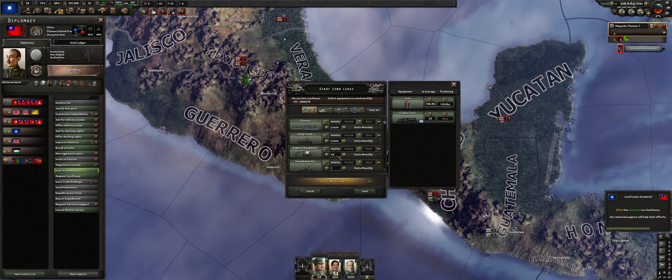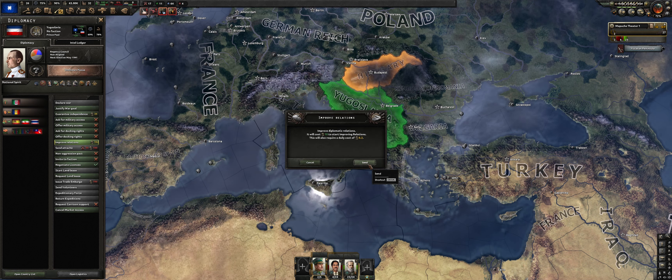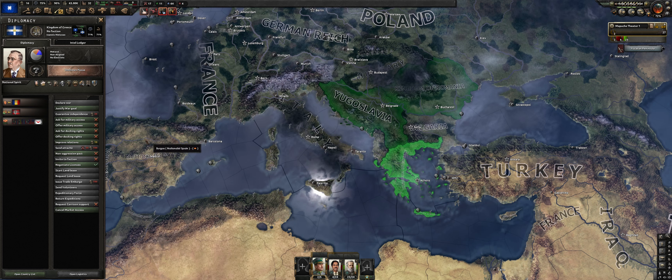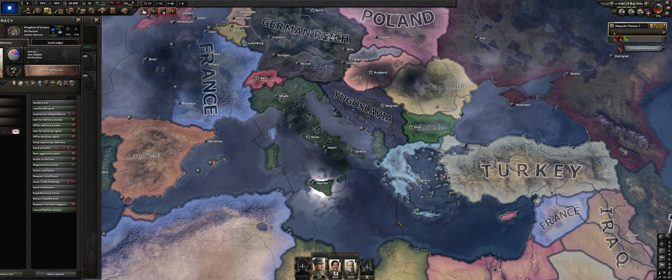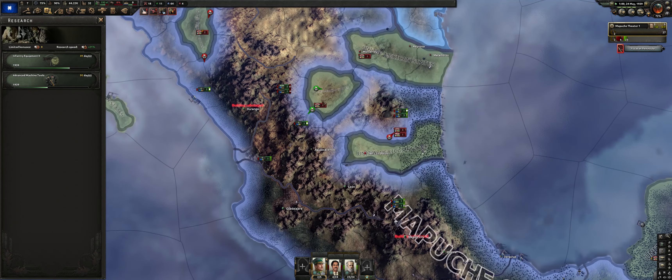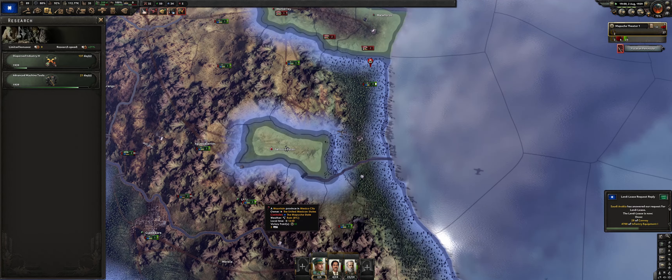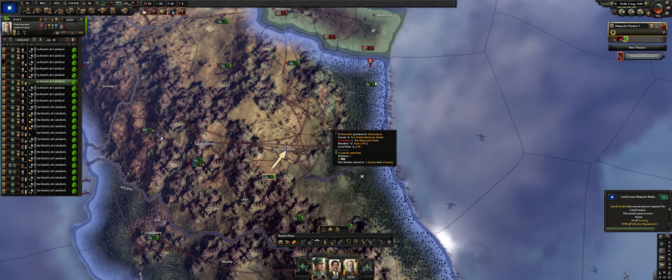Lend-lease — I have a whole guide on this, but here's a quick overview. First we start lend-lease with China, sending them everything including trains, trucks, and convoys. Then we go around and improve relations with different countries like Yugoslavia. Yugoslavia is really not a great country to improve relations with because eventually they will be attacked by the Axis — I really don't feel good about making them weaker before they get attacked. But thank you Yugoslavia, brothers and sisters, for your help.